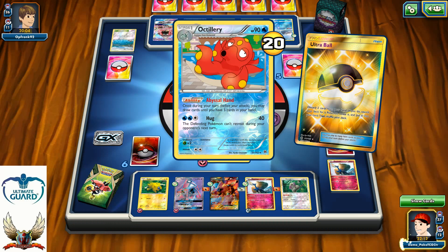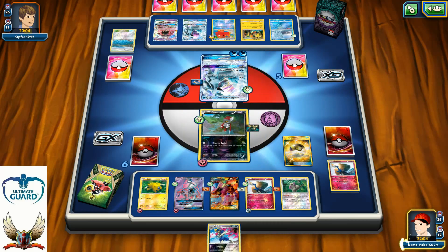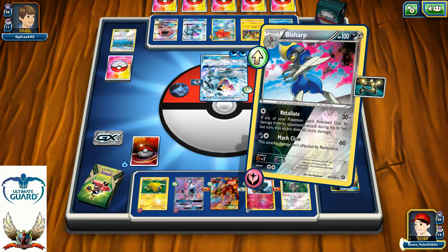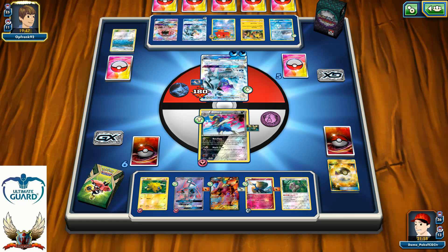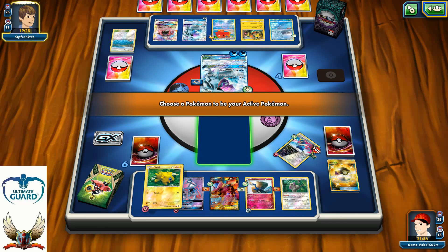He had 20 damage counters and I can go for 60 — well, that's not enough for the knockout. In that situation, I'm going to go with my Retaliate for 180. If there was a Choice Band, it would be enough for the knockout, but unfortunately I'm not running Choice Bands. He can definitely go with the Ice Pad GX if he wants, even with access to Guzma — he can just knock out my Vulcanion, even with Xerneas on the bench. There are definitely two options, and the best one is to use Ice Pad GX and get rid of the Energies.